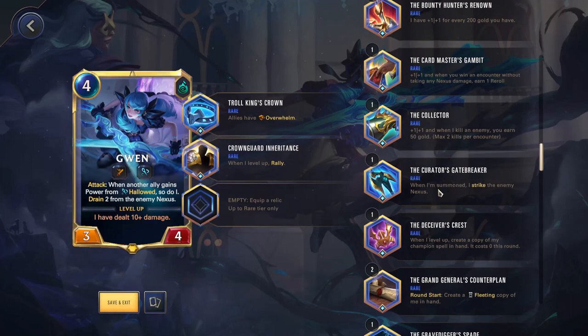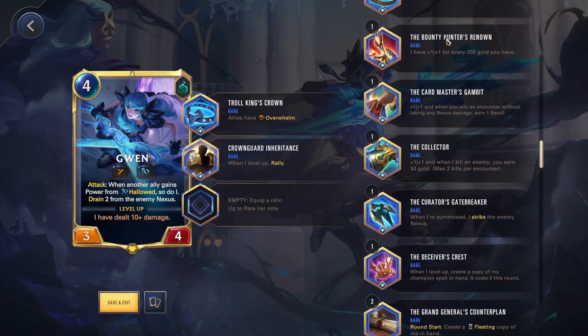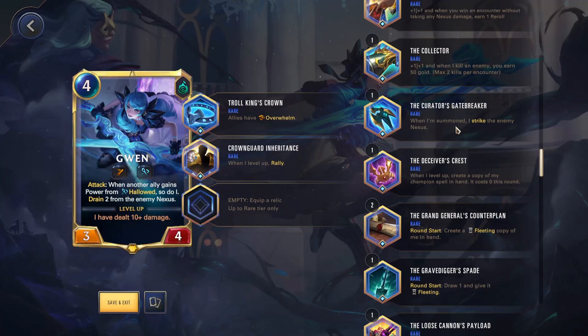The Curator's Gatebreaker — one of the best relics in the game. When I'm summoned, I strike the enemy nexus. Pairing this with Stalker's Blade — when I'm summoned, I strike the strongest enemy — you can put any combination of two of these on Garen and Kayn, and when you put them on board they'll immediately hit the nexus and level up. Very strong, also good on Ornn — normally you put this on him, he levels up when you play him and hits the nexus to win you the game. Very good on Teemo — this counts as his nexus strike, planting mushrooms or doubling them if he's leveled up. You're actually going to be playing this on a lot of champions.